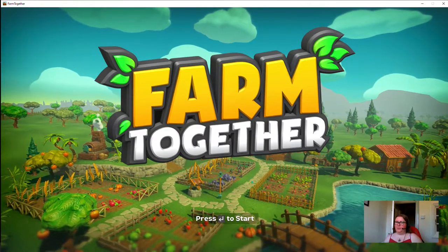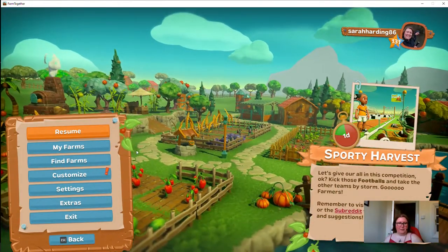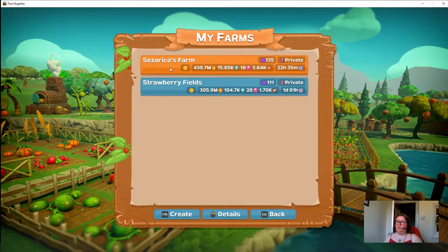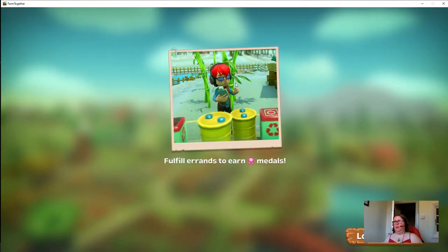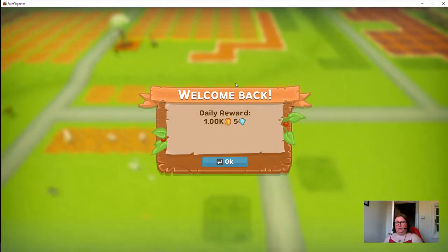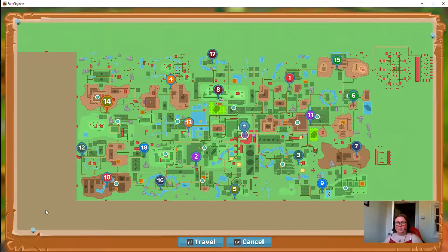Hello and welcome back to the latest edition of FarmTogether. I did say that I would come back to this at some point, and I did also say that I would show you my main big farm — and it is a very big farm. This is the one where I've opened up almost everything. As you can see from the map there are these brownish areas I haven't unlocked yet, but they are very expensive. These are the areas I have unlocked, and I've started building a few bits and pieces here.